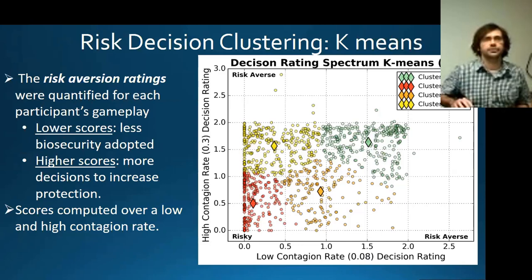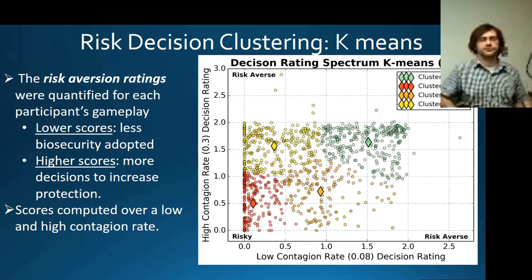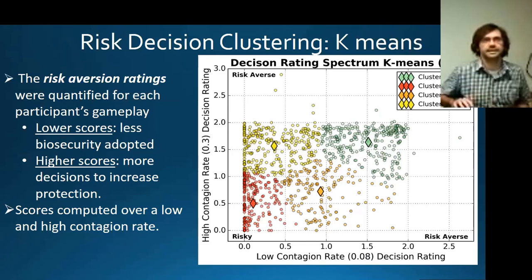Another interesting group is the yellow cluster — these players are opportunists. They respond to information regarding disease. When there's a very low contagion rate, they don't implement very much biosecurity, but when the contagion rate is perceived as high, they implement almost as much as the risk-averse category.